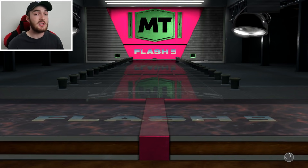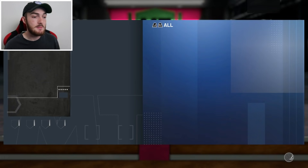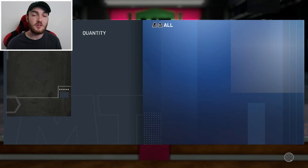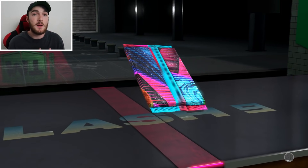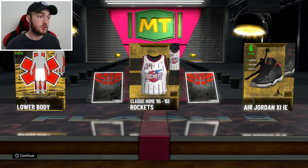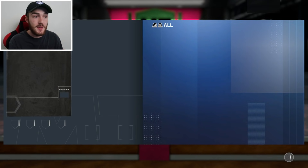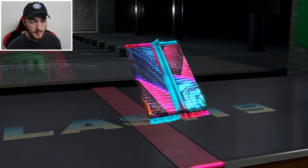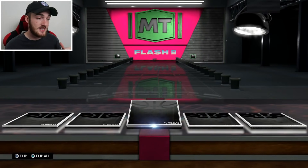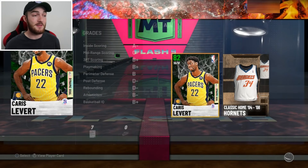Today is an absolute amazing content drop from 2K — the cards are insane. Mystery packs are back! I don't know if you remember mystery packs from last 2K, but every win you get you're rewarded with a mystery pack. I'm not sure exactly what will be in the 2K21 mystery packs, but it's pretty much endless. I'm sure there'll be pullable dark matters, galaxy opals, pink diamonds, diamonds — whatever. I'm definitely getting into grinding those this weekend.